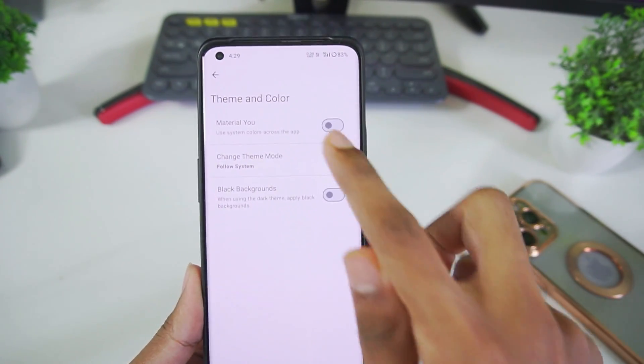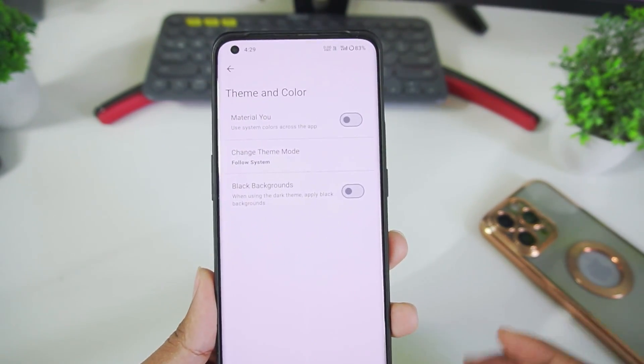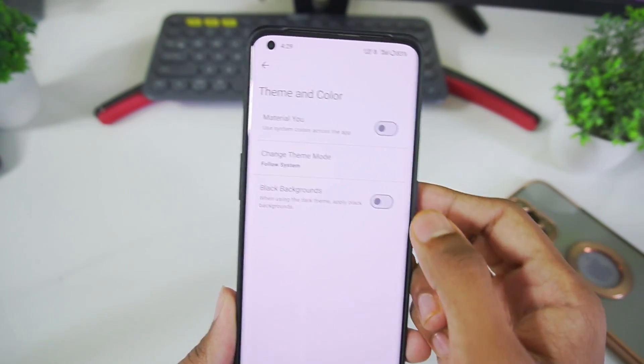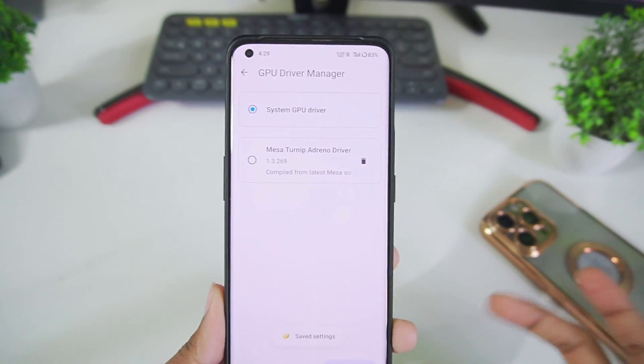Scrolling down to theme, you can enable material view. Honestly, I don't really like the theme of this Citra Emulator Android — it was pretty cool when it was orange, but now it's just a plain white theme with blue accents. Let me know in the comments what you guys think about it.